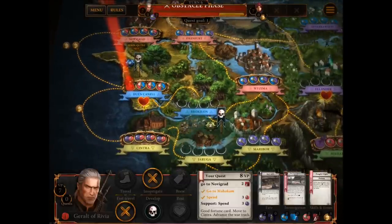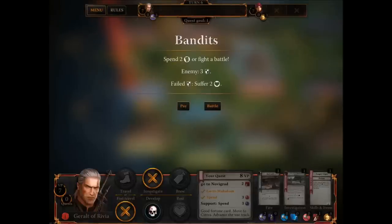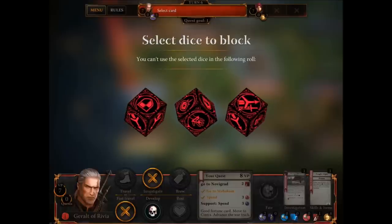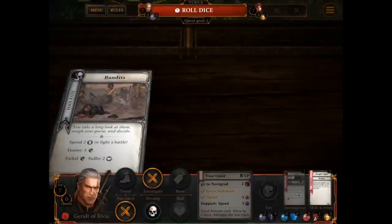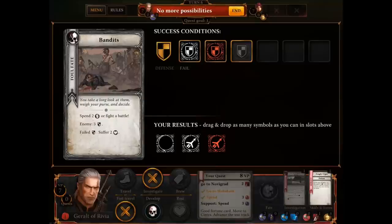We're at the end of my turn, resolving obstacles: spend two gold or fight a battle. I'm going to fight a battle just to get rid of that foul effect. Which was less dice — yes, one battle dice less. We've locked off one of the red dice and now we're going for it. I don't have any potions — I might need to do some prep before we go any further, because I'm losing badly and I only have two shields. Yes, I'm going to suffer two wounds. Yeah, it was a really good idea fighting those bandits, wasn't it?